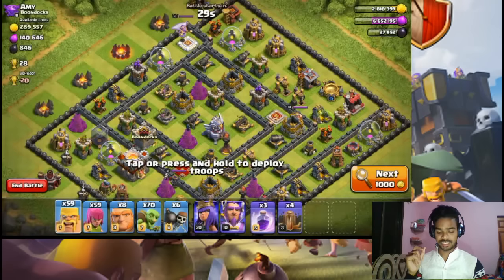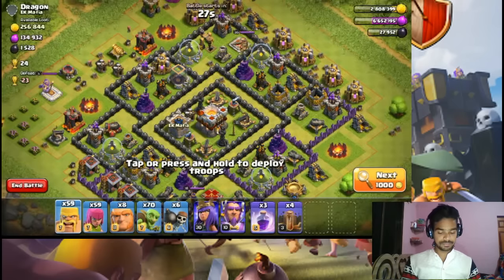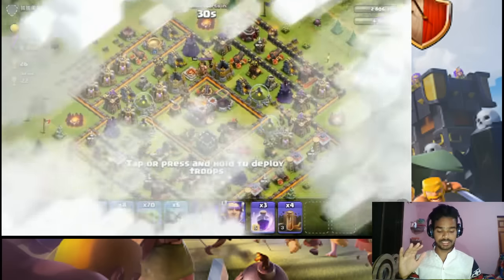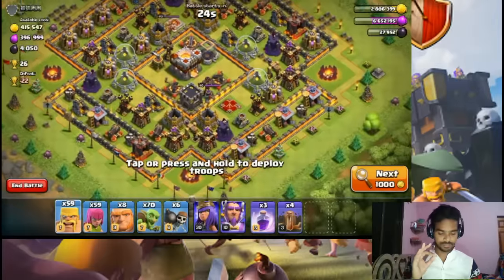Let's go, hopefully we will get a base now. Let's hope for a base — 1 lakh gold, 4 lakh elixir. Then 1 lakh gold and some searches. Then 2 lakh gold dead base, 2 lakh gold, 2 lakh elixir. As you can see there is lots of loot on top, which means dead bases are filled. This is a max TH10 base — great!